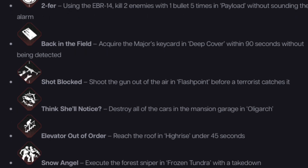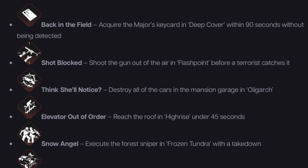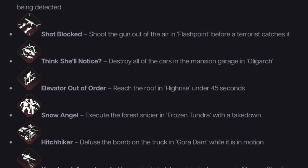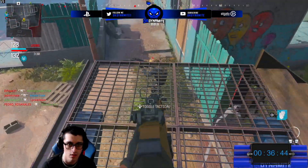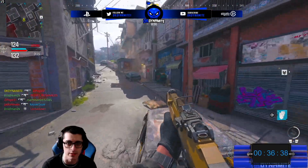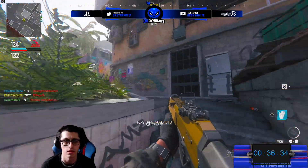'Floater' — parachute off a gantry crane onto the roof of the harbormaster's building in Precious Cargo. 'Helo Hat Trick' — destroy each objective helicopter and reactor with a different armament. 'Two Fur' — using the EBR-14, kill two enemies with one bullet five times in Payload without sounding the alarm. 'Back in the Field' — acquire the major's key card in Deep Cover within 90 seconds without being detected. 'Shot Blocked' — shoot the gun out of the air in Flashpoint before a terrorist catches it. 'Think She'll Notice' — destroy all cars in the mansion garage in Oligarch. 'Elevator Out of Order' — reach the roof in High Rise in under 45 seconds. 'Snow Angel' — execute the forest sniper in Frozen Tundra with a takedown. 'Hitchhiker' — defuse the bomb on the truck in Gora Dam while it is in motion. 'Your Tax Dollars at Work' — use a missile to take out a single enemy in Danger Close.